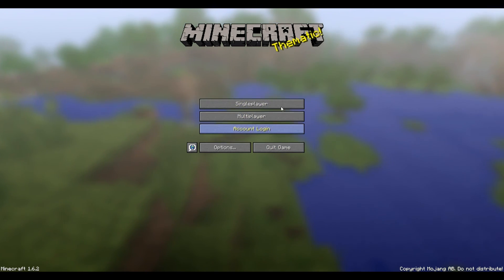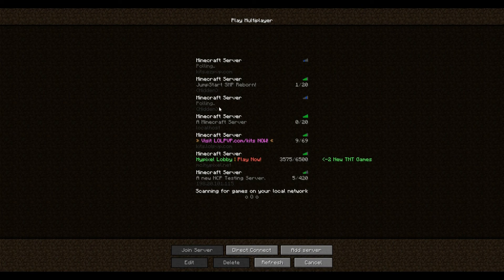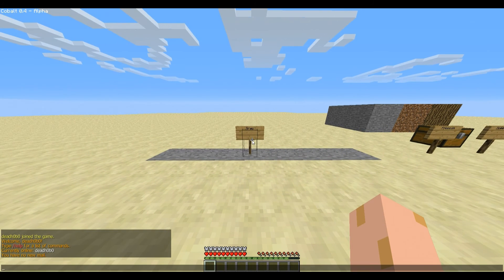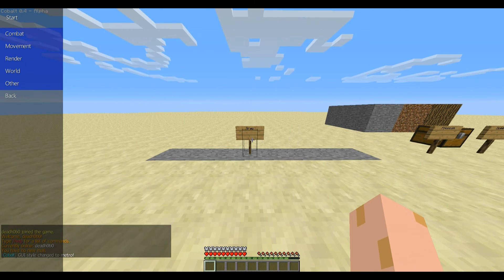The main menu only has account login added. Nero is basically the same way. Let's just hop on my localhost. Let's change the style back to how it normally is, or on default.